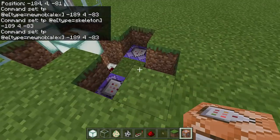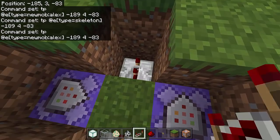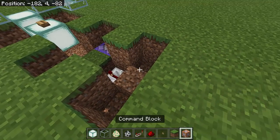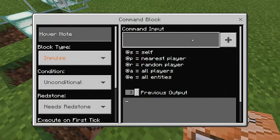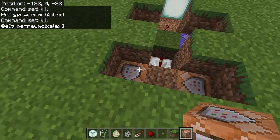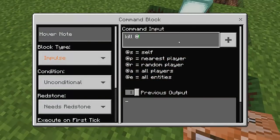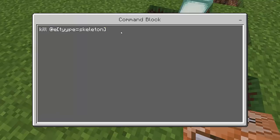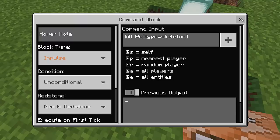Add another redstone repeater and change the tick delay to maximum. Dig this part twice in both directions, then place two more command blocks. In one, type: kill @e[type=newmob:alex] — make sure the spelling is correct. In the other, type: kill @e[type=skeleton]. Double-check spelling; a typo like a double 'y' will break the command.